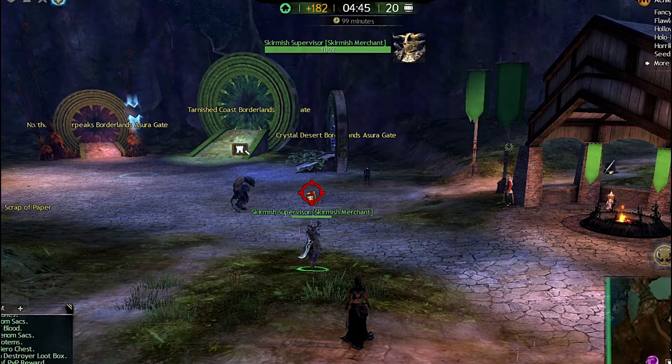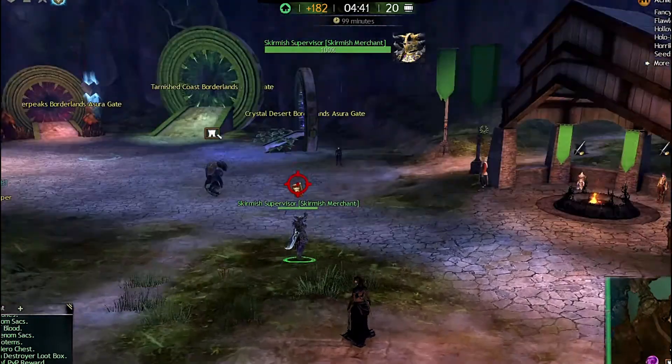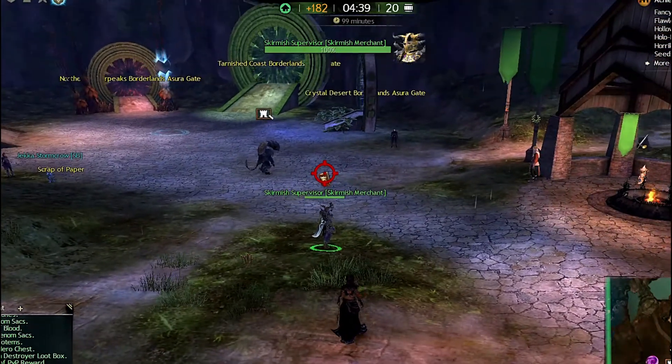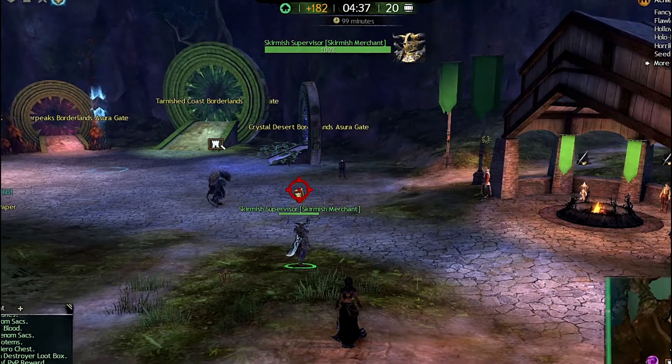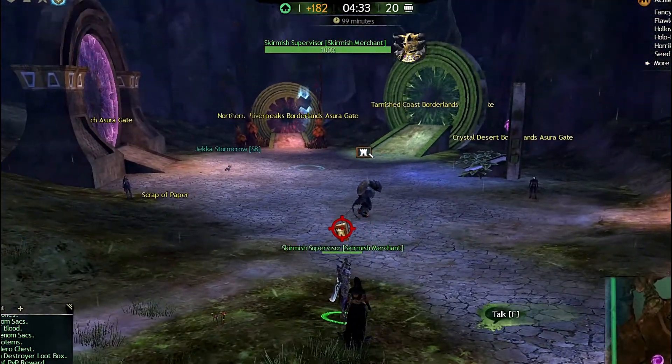Hey guys, I'm going to talk about making legendary equipment and how to obtain the ascended pieces, which are the precursors, in an easy way. You talk to the skirmish supervisor.